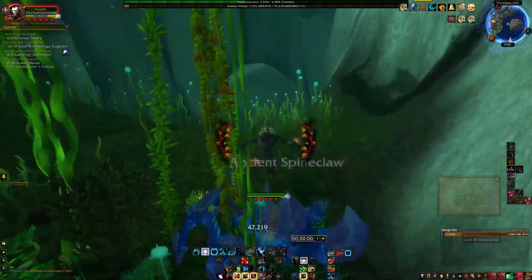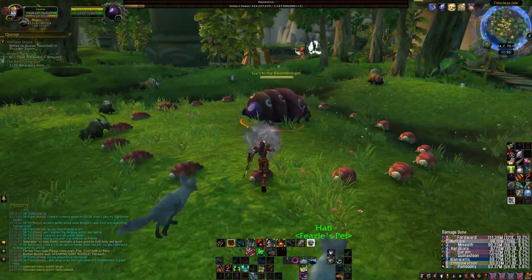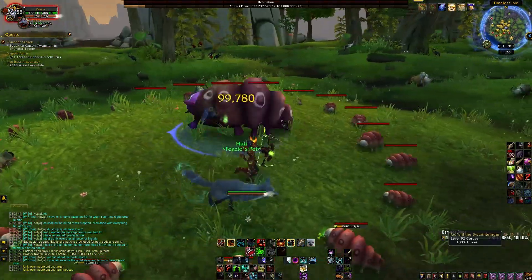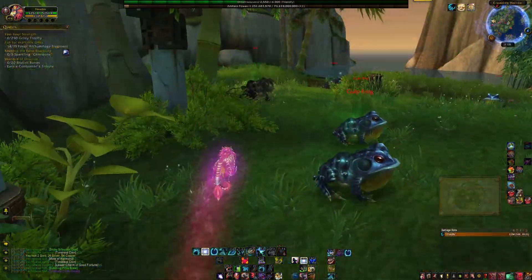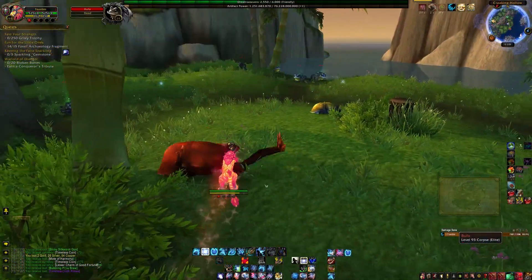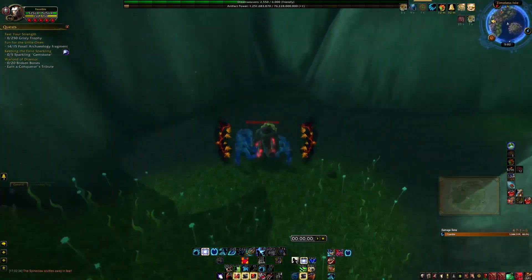On the southern side of the island, there are three rare mobs worth checking out for their battle pets: Gucci the Swarmbringer, Zugon, and Bufo. Each of these drops a good battle pet, and it's always worth crawling out of the water to check on them.